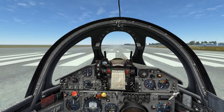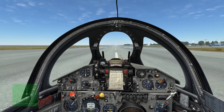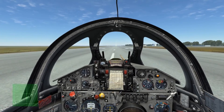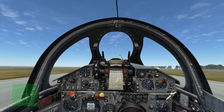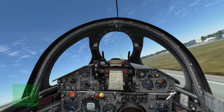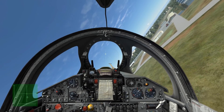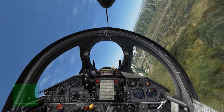Compared to our takeoff with emergency burner, we'll take off in about half the distance, which will be about a quarter of the distance that military power took. At this point we can hear the boosters activate and we'll see a sharp increase to our airspeed. Everything is going to happen significantly faster, but otherwise it is a standard takeoff. We're able to see that I've cleared the runway at about a quarter of the distance I did at military power, or about a third of the distance on afterburner.